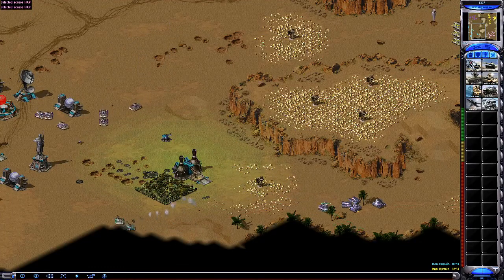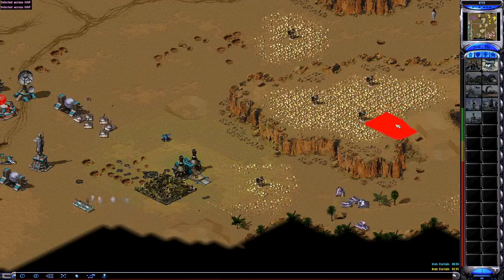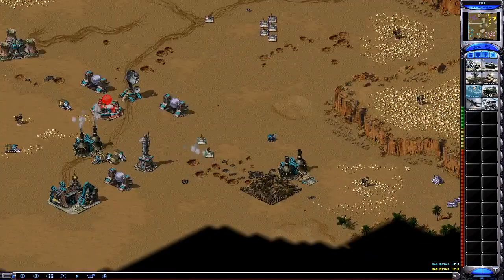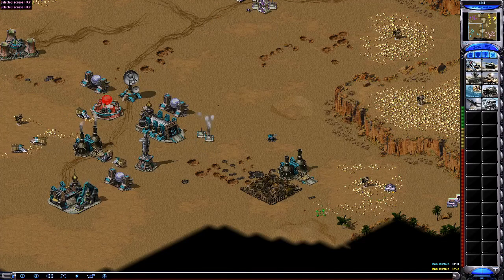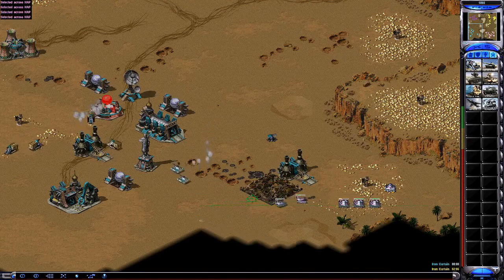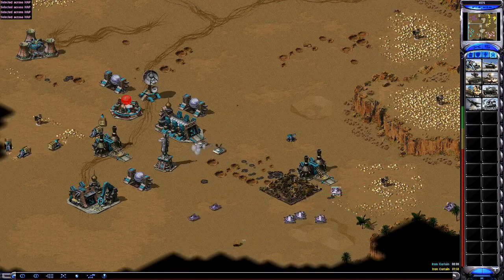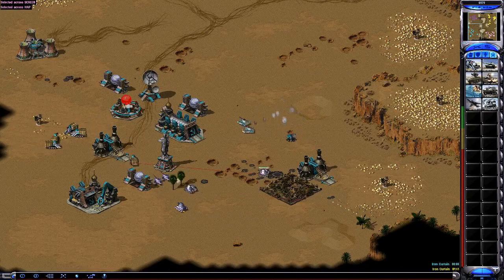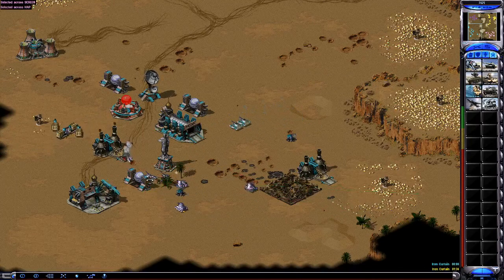I got caught by a Desolator bomb there — not the end of the world, I still have more tanks than my opponent. Right now I'm working on a Chronosphere and my eco is really good — in fact it's too good. I should probably have at least one more War Factory.